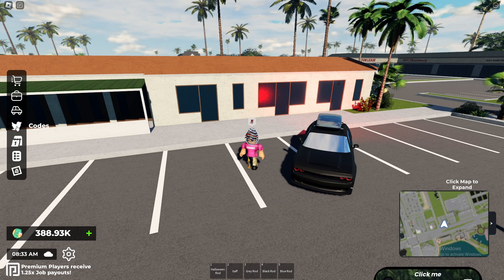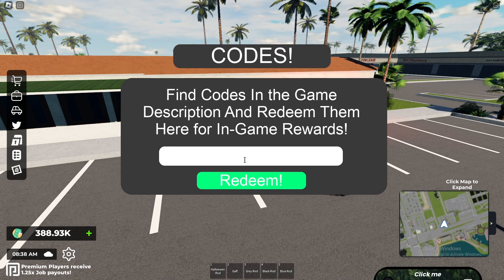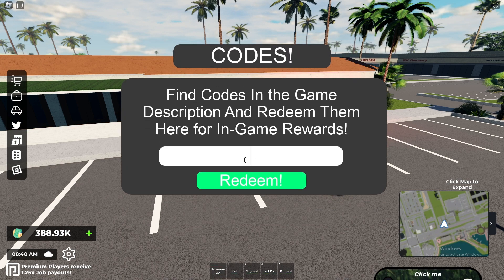The first thing you want to do is go to the little bird on the left side of your screen that says codes, and this is where we are going to enter our nine codes.